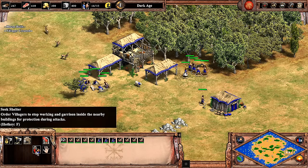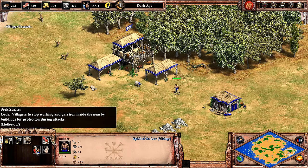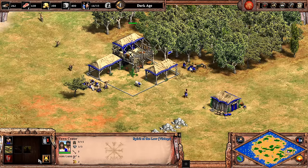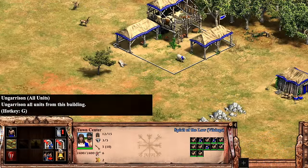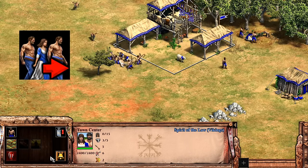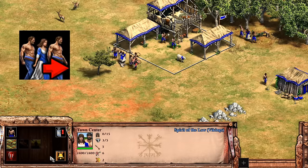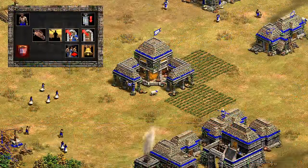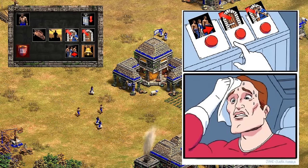Another new command is the seek shelter button for villagers. Basically it's like the town bell in that they'll look for the nearest spot to hide, whether that be a town center, castle, etc. But unlike the town bell, it only applies to the selected villagers. This is something AoE4 had at launch and is definitely a welcome change, making garrisoning a lot smoother. This is combined with a new 'all back to work' command that puts them back to whatever they were doing. It'll be a slight adjustment to get used to, but should be a nice change for defenders and give even less reason to ever use the town bell.